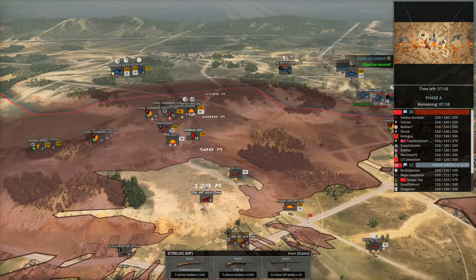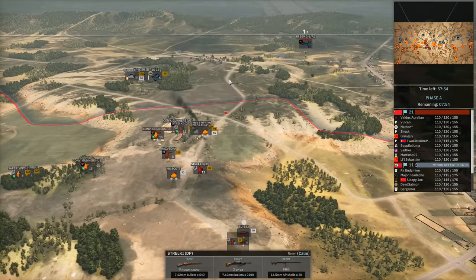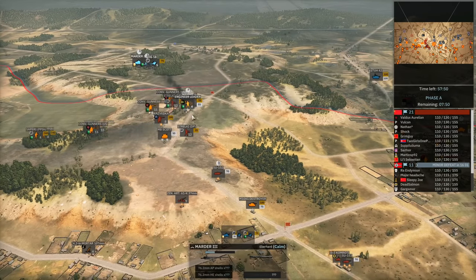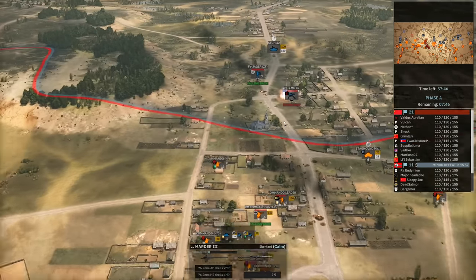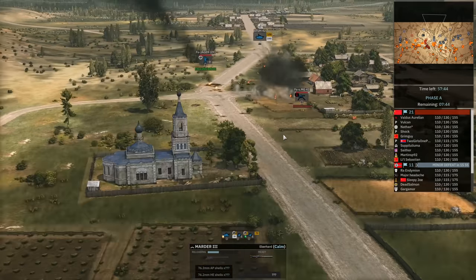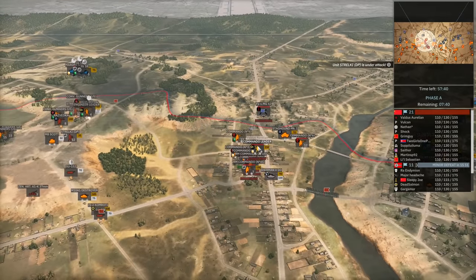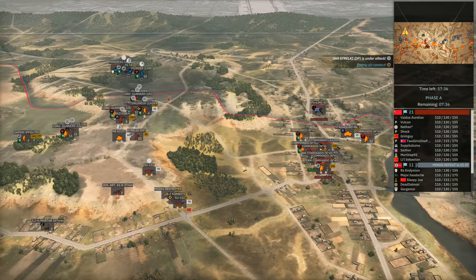So the AA is in a really good position — far forwards but without being able to be direct-fired by enemy forces across the open ground. I've now managed to get an SU-152 up on the ridge, which is helping smash some of the infantry that has decided to push in opposite our teammate Valdus, who is trying to hold that ground.